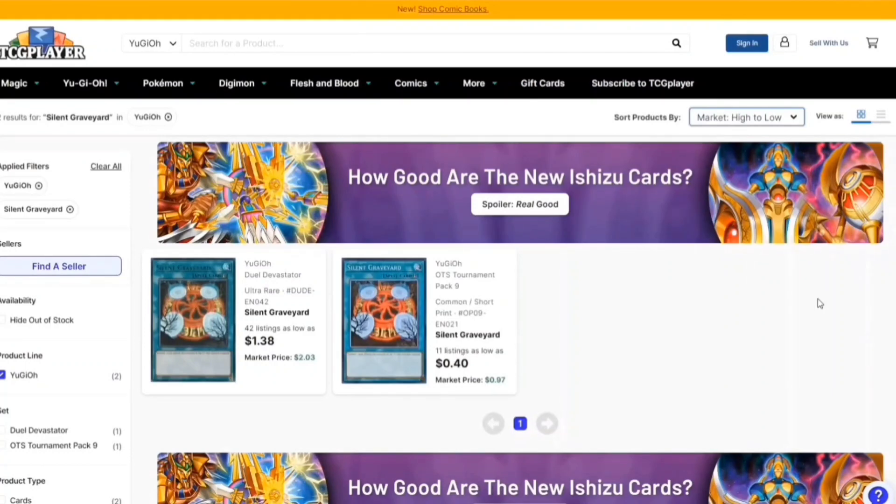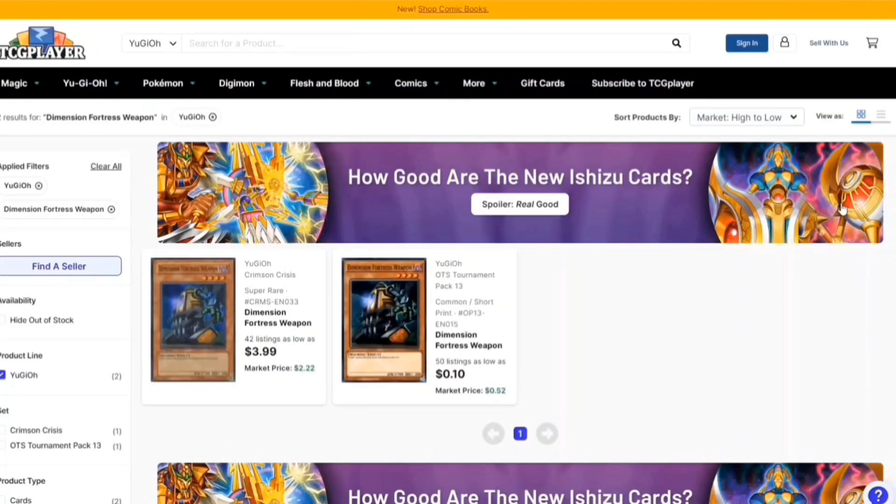I'd say pick it up soon because two days ago it wasn't even a dollar thirty-eight, so it's definitely going up and people are looking at it. Moving on, we have Dimension Fortress Weapon. This card says there's no dumping from deck to grave, so if your deck can somehow summon this, or you're playing anti-meta, 100% add this to your deck because it's really good right now.